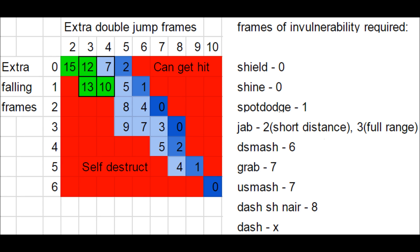As for the timing of the ledge dash, I tested and graphed all of Fox's options as well as the frames of invulnerability gained from each ledge dash timing. The reason I use the terms extra falling frames and extra double jump frames is because the numbers shown on this graph will correspond to the feedback given by frame counter when you are practicing in game. The lower red squares are timings which will result in an SD. The upper red squares will provide your opponent an opportunity to hit you. You may still dodge their attack if their attack is only out during earlier parts of your ledge dash. By looking at this graph, we can see there is a sweet spot of safety and invulnerability at 0-3, 0-4, 1-3, and 1-4. I've outlined this area to make it easier to see.